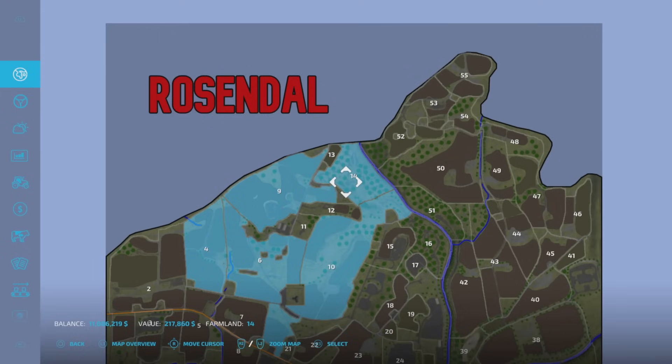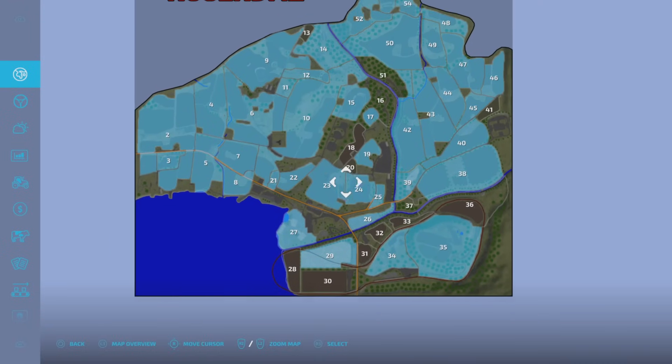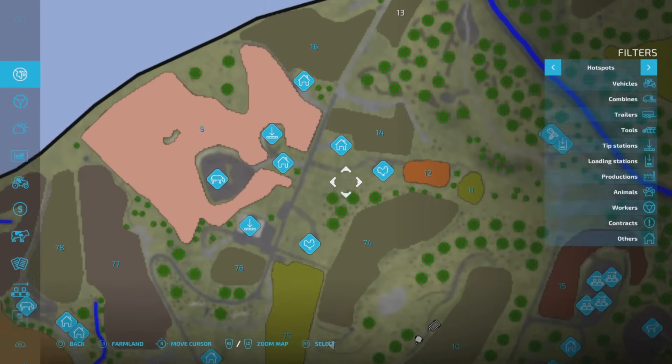I'm trying to think of another map I've encountered this on and I don't think I have. That's pretty much all the plots that need to be purchased for the map tour - that's pretty much the entire map. There are a few forested areas and a few plots here and there. Now watch. If we come down and back up again - good grief. The majority, not all, but the majority of all these icons added in are sleep triggers. They're farmhouses.